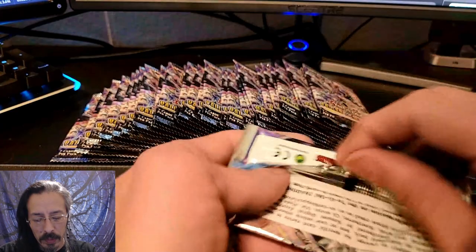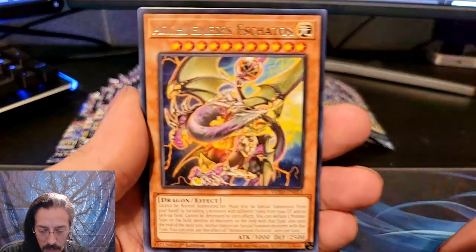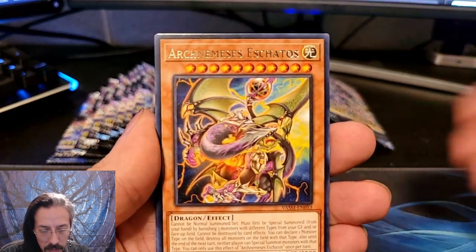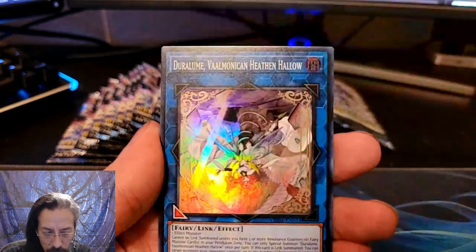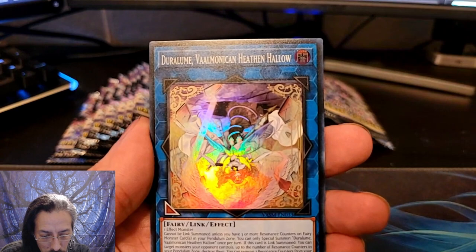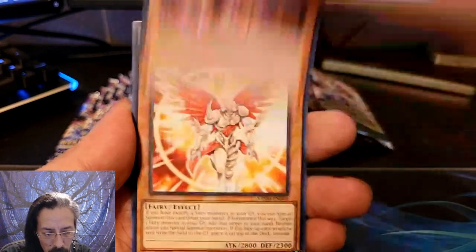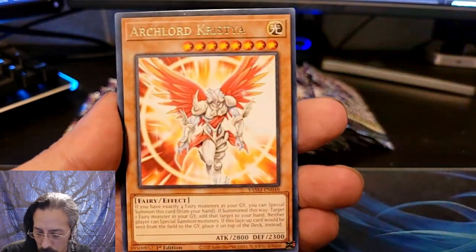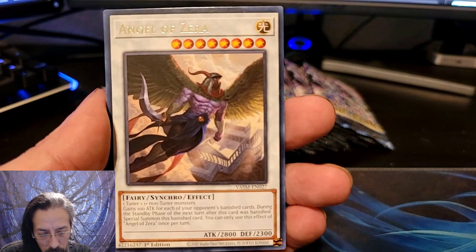Alright, Valiant Smashes, let's see what you got for us today. We have Arch Nemesis Echatos, Synchro Transmission, Duralum, Valmonica Heathen Hollow, There Can Be Only One, Mementolin Horned Dragon, Arc Lord Chrystia — I hope we get her in a QCR or a Collector Rare, that would be amazing — and then we have Angel of Zera.